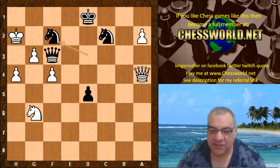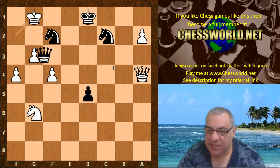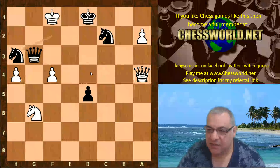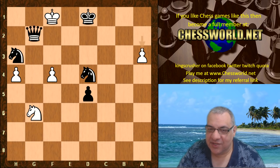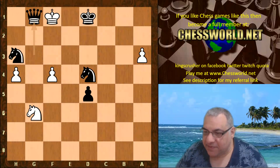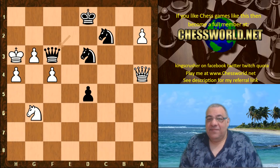Say King h2 — Knight f2 threatens Queen h1 checkmate. If King g1, Queen takes g3, Knight h3, threatening Queen f2 checkmate. This knight is really stopping any key check against the king, but in this position it's so desperate — this is the top move according to Stockfish, and that will be checkmate. So that's how it could have ended. Queen f3 — the game ended here.